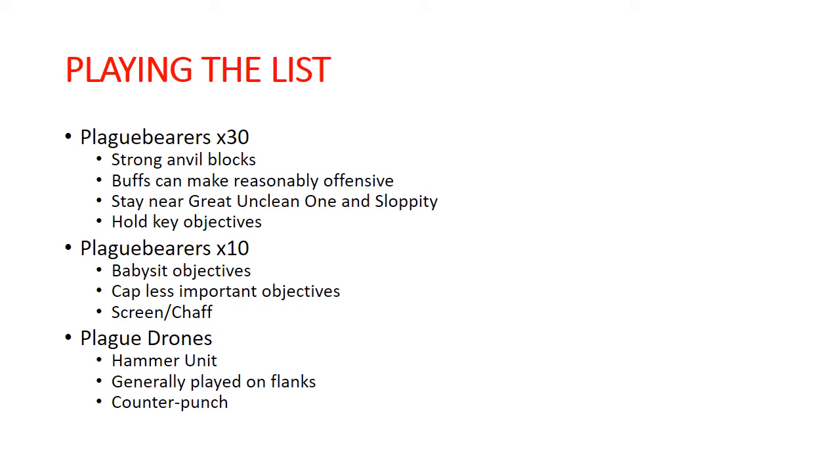For placement of the Sloppity Bile Pipers: if I'm running Plague Drones on each flank, I'll usually pair up Sloppity Bile Pipers with them, keeping them close enough in to also affect the two groups of Plague Bearers — trying to get everything within these wholly-within bubbles and within 7 inches of the Drones for the plus one attack. There's a lot of flexibility in this list. There are a few different ways to deploy, and you can also slow-roll your opponent on deployment. Because you're a one-drop, you have a lot of control and can see what your opponent's going to do ahead of time.